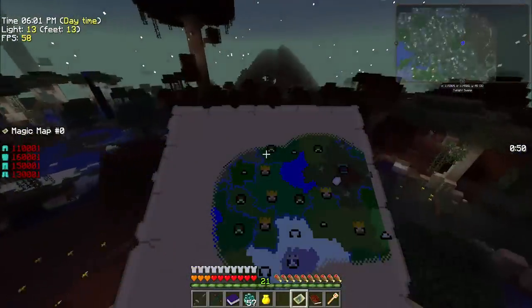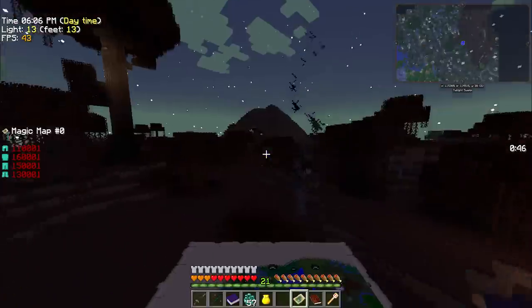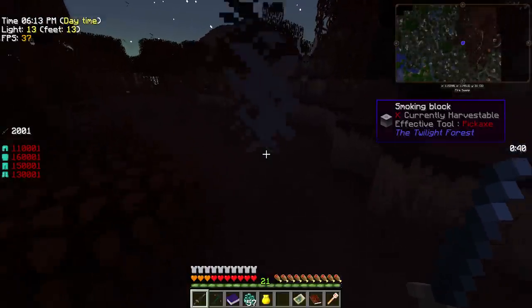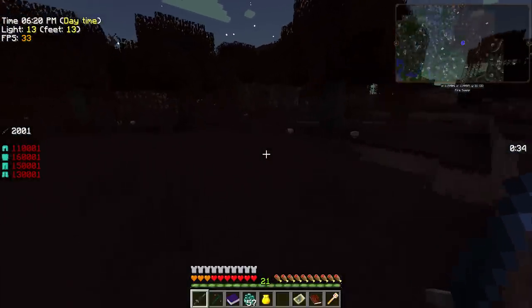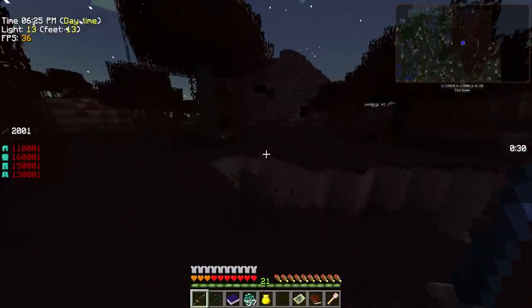Alrighty folks, we are back. As you can see, the hydra lair is just ahead of us. Oh, what's that? What are you? A plume of smoke — neat. Oh right, this will be a fire swamp, won't it? Yes it will. Alrighty. Fun times.